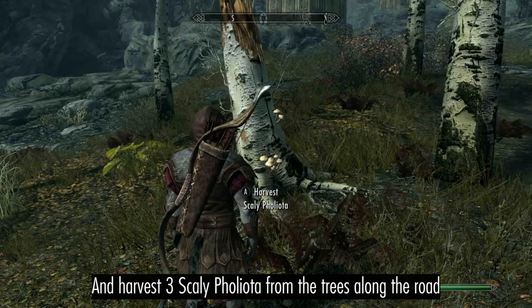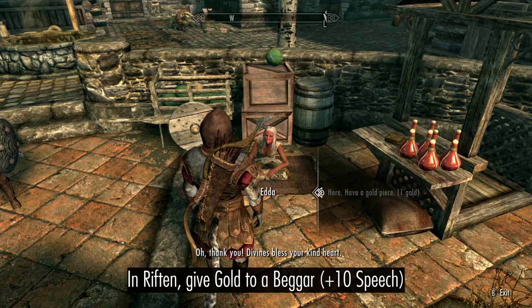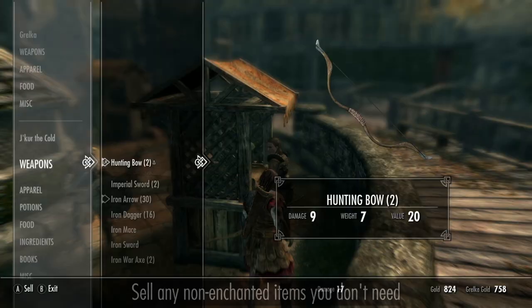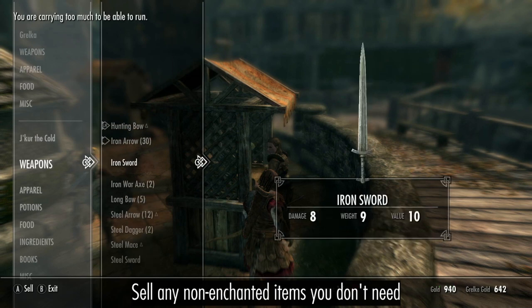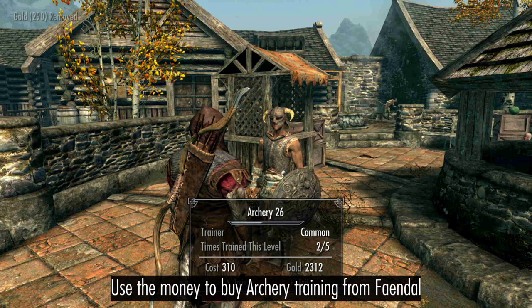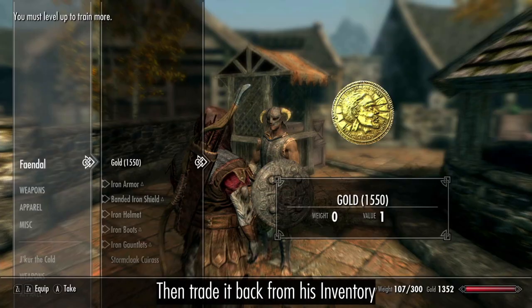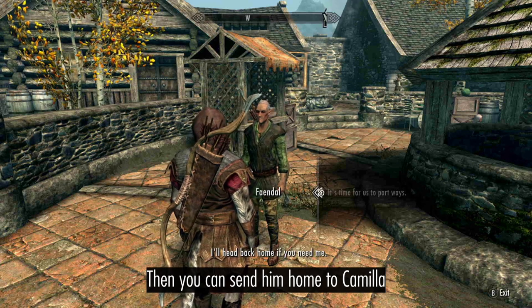Harvest three Scaly Pholiota from the trees along the road. In Riften, give gold to a beggar, then sell any superfluous supplies to Grelka. Now you can buy Archery Training from Faendal, then take the gold back from his inventory. You should have enough gold to reach Faendal's training cap of 50 Archery, at which point you can send him home to Camilla.